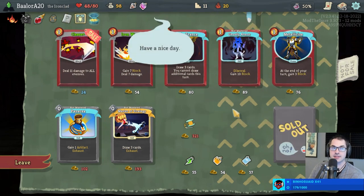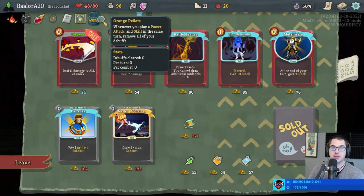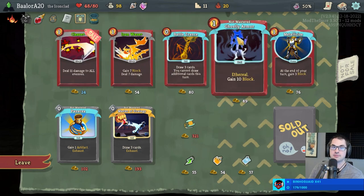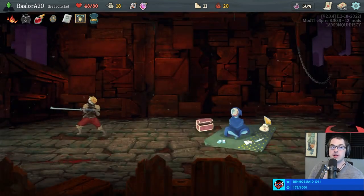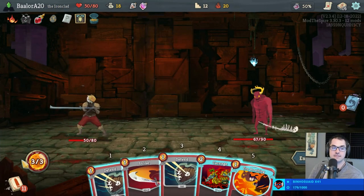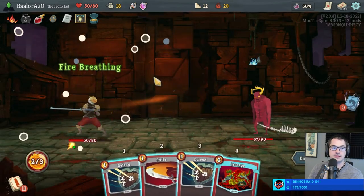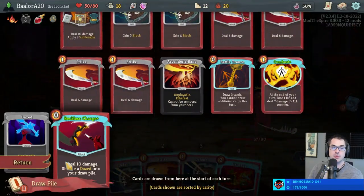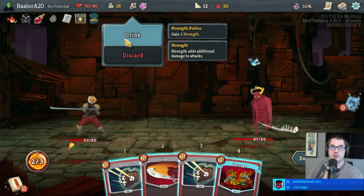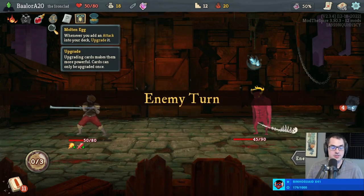I'm going double relic here — definitely. Battle Trance is especially good with Orange Pellets because the 'you cannot draw additional cards this turn' is a debuff and can be removed as well. Pellets will not remove the self-damage of our Combust power. This does six damage, this does up to twelve — because we have Ascender's Bane and Reckless Charge. Might as well use the Strength potion here against Gremlin Nob — I don't actually think we need it, but we won't need it against Slime Boss with this deck.